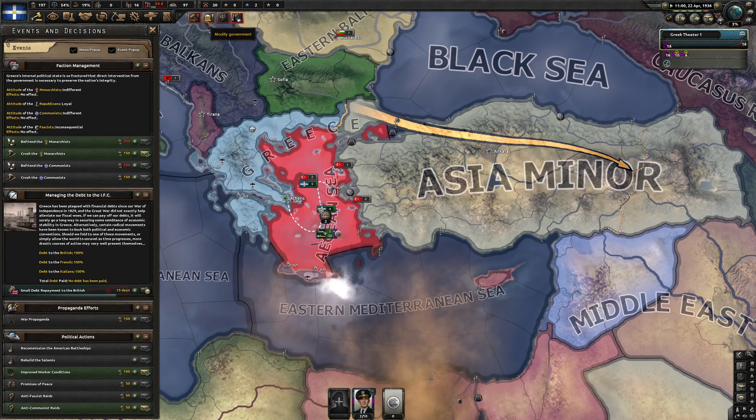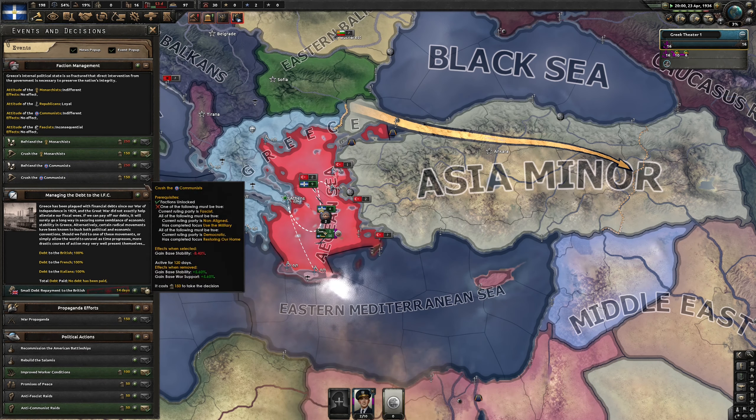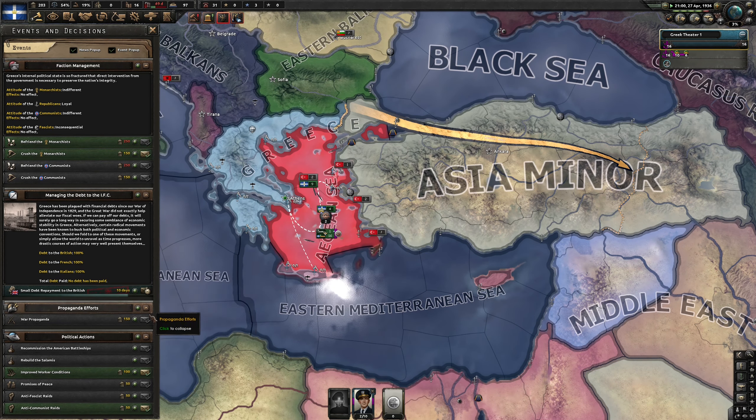Ethiopia has been capitulated. We've crushed the monarchists — now we have no problem with the monarchists, to be honest.